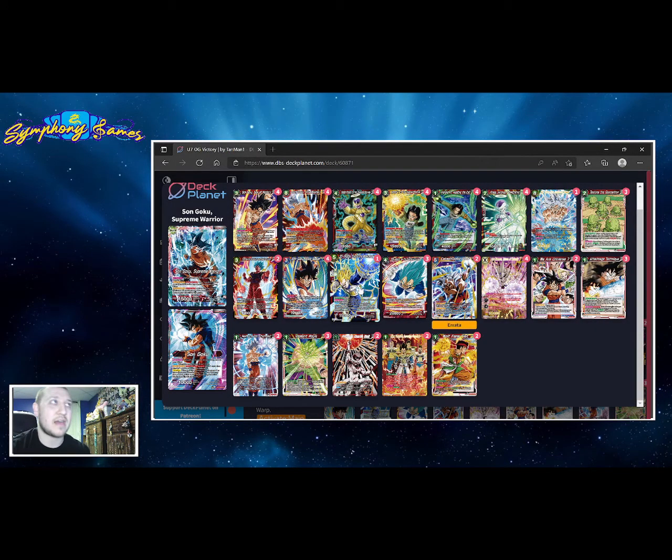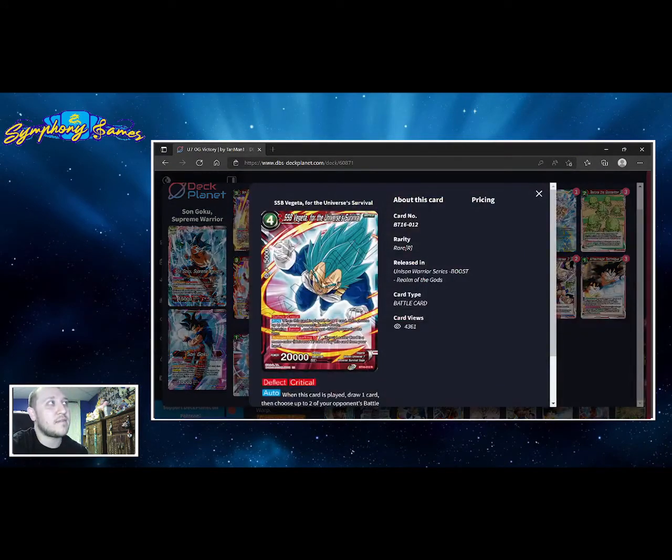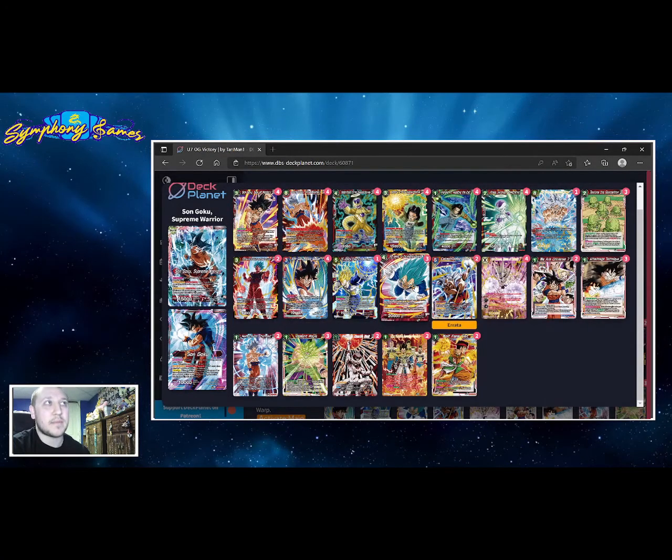Vegeta with the crit — for two energy we neg two cards by 15k ignoring barrier, and we draw a card. That's a lot of value as soon as it hits the board. It has deflect so it will hit the board, and our opponent is forced to respond with cards in their hand — which we're not giving them. It's sparking 10, so it typically comes into play around turn three. It's a really strong card and could probably be bumped up to four copies.